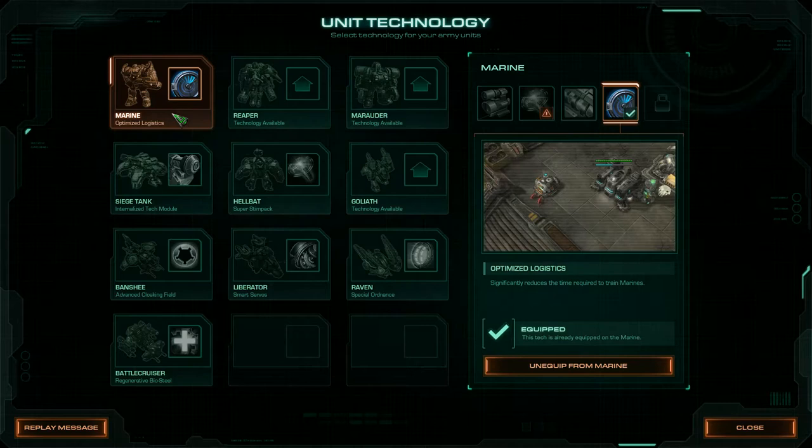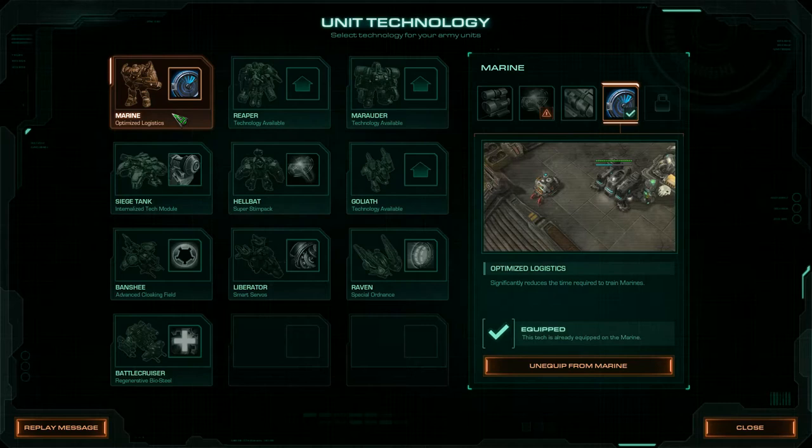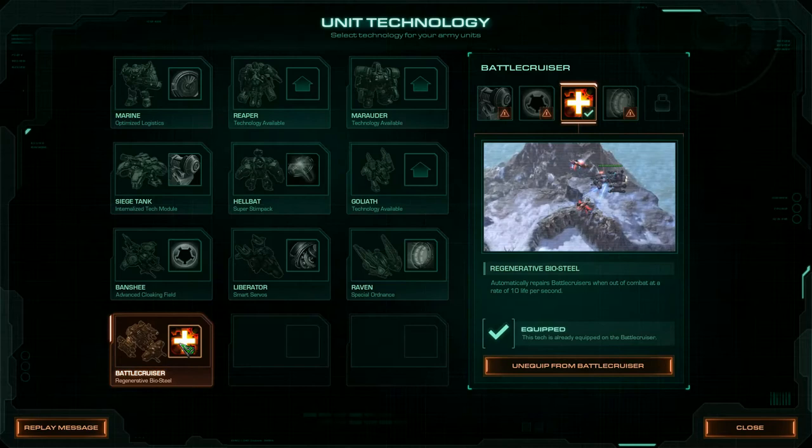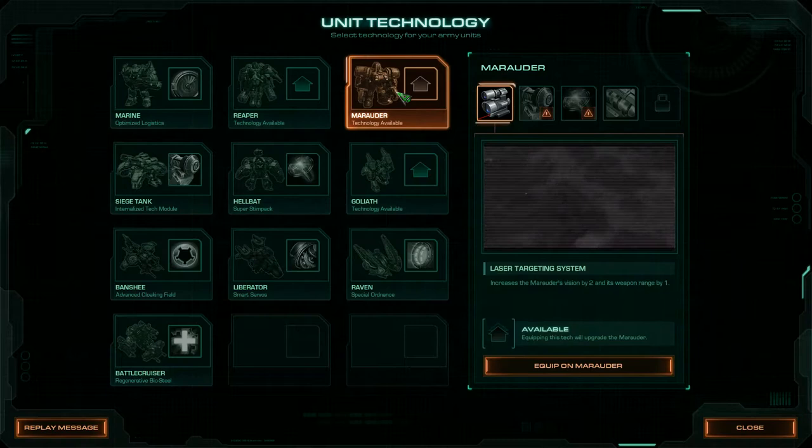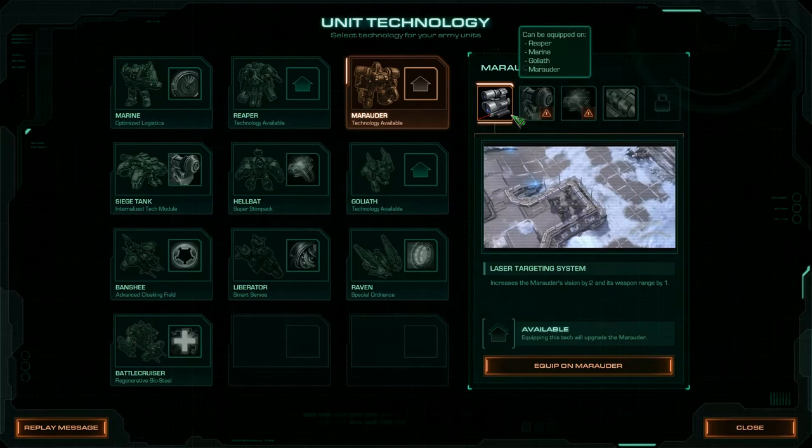For unit technology, we're going to be using the Marine with Optimized Logistics, the Raven with Special Ordnance, and the Battlecruiser with Regenerative Biosteel. You do start with some Marauders and Siege Tanks, but we aren't really going to be pumping those units out, so it doesn't really matter what you hook up to these two — Internalized Tech Module for the Siege Tanks and Laser Targeting System for the Marauder.